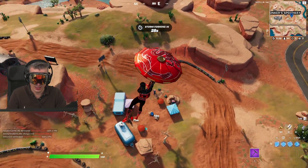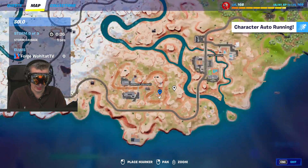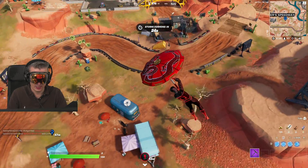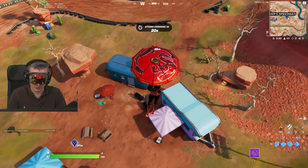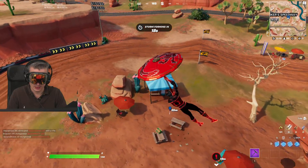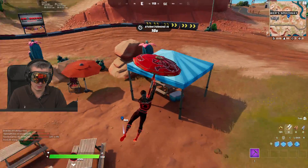A pretty easy way to do the challenge — simply land down here. I'm going to show you again on the map where we are exactly. Okay, here we are — this is the place. This is where you will find three coolers. Let's land here and we can see this is cooler number one.